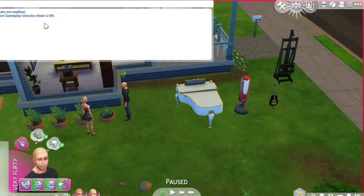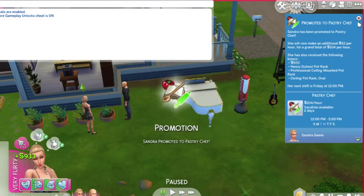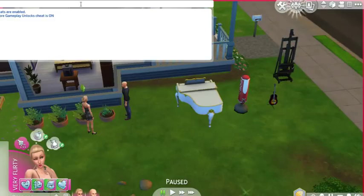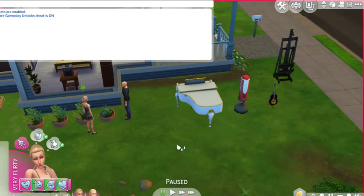Next I'm going to show you how to get promoted in your job even if you do a crap job. You type in 'careers.promote' — capital C — then dot, then whatever your job is. My job is culinary, so I type 'careers.promote Culinary'. And there it is — promotion to Pastry Chef! I'm moving up in life. That is amazing.